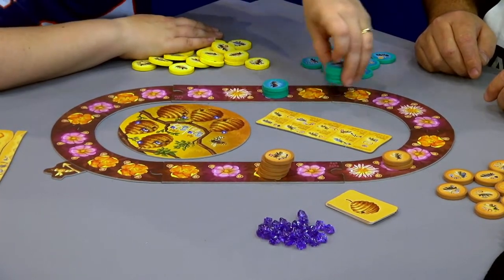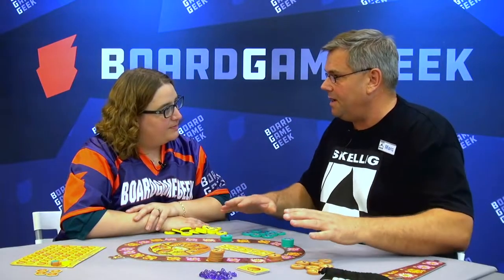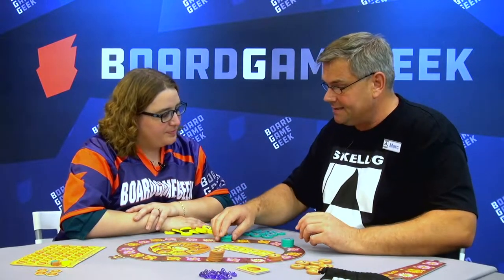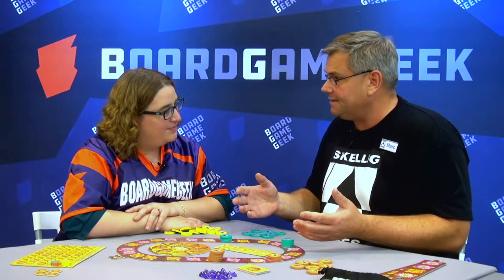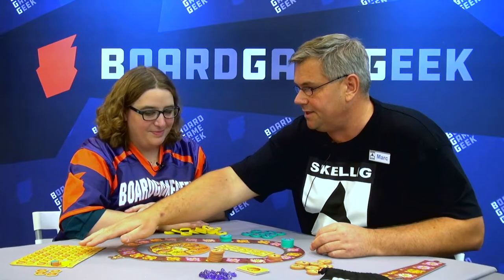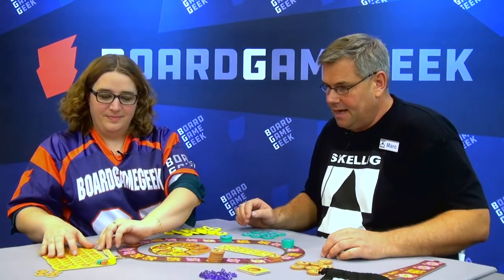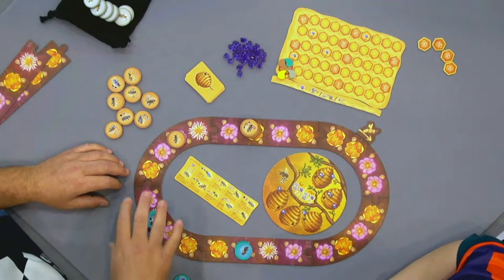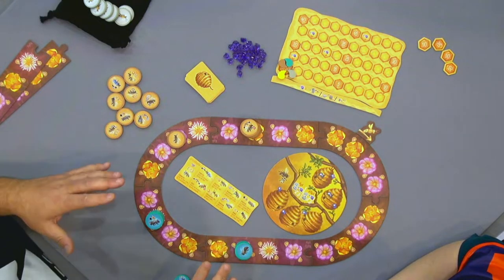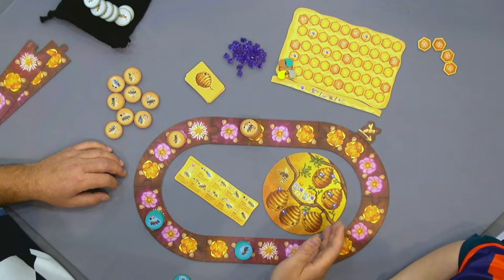I will do one, two, three, four. The target is to distribute all of your bees on the meadow. As soon as you have single bees — because they can't move anymore — you collect the nectar, the honey, and you count here on the table. As soon as you do that, you recollect your bees as well, and you start over and over again. It's up to four, five, or six rounds depending on the number of players.